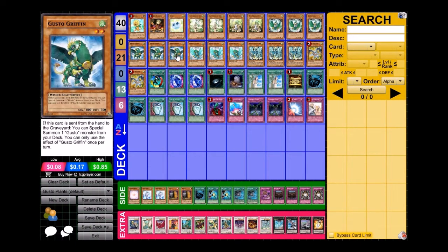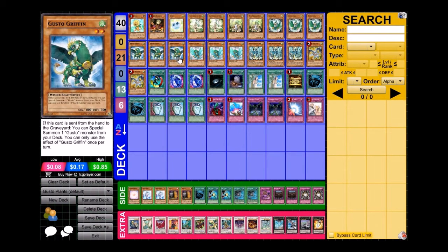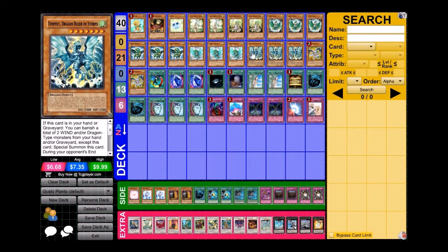Gusto Griffin works hand in hand with the Dragon Ruler engine, which is pretty important in this deck. Griffin allows me to special summon any Gusto monster from my deck and it doesn't miss timing with Tempest's discarding effect to add another dragon, so Griffin is a really nice card for Gustos.